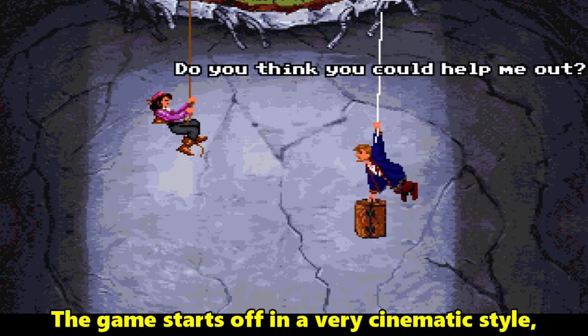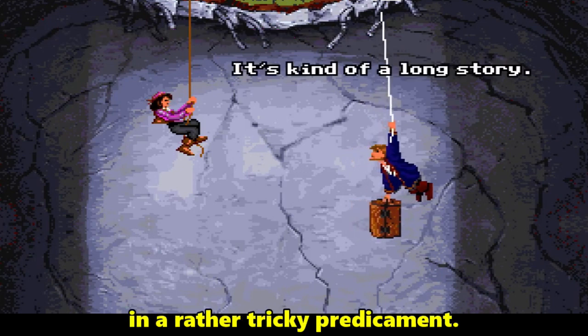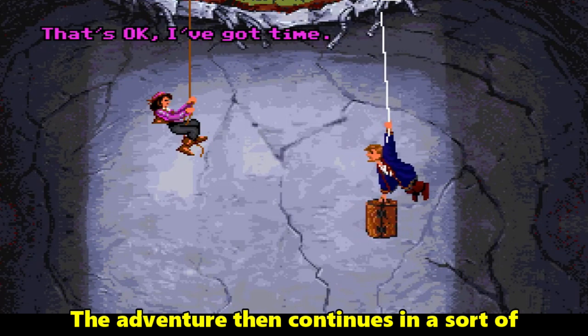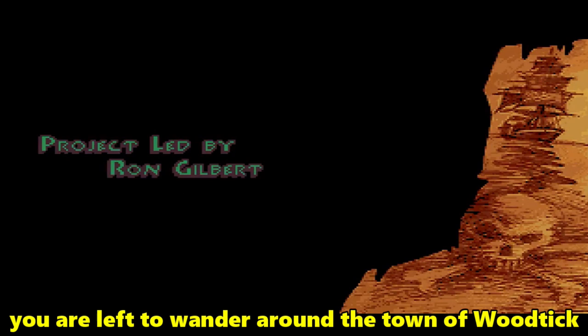The game starts off in a very cinematic style, with the hero of the first adventure, Guybrush Threepwood, in a rather tricky predicament. The adventure then continues in a sort of extended flashback as Guybrush explains how he came to be in this situation. After a film-like introduction, complete with Hollywood-style credits, you are left to wander around the town of Woodtick on Scab Island.